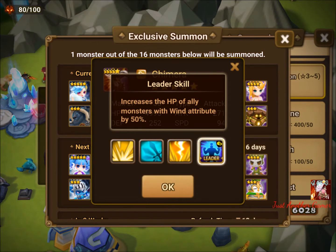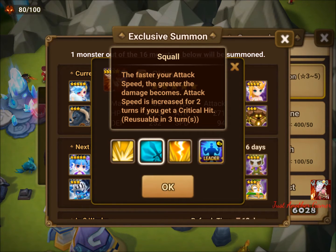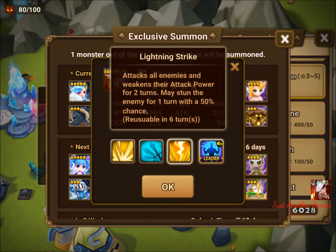The wind Chimera has a leader skill for all allies for 50% HP. The first skill puts a DoT, the second skill increases damage with speed, and if you get a critical hit you also get a speed boost — which could make it permanent. So build this guy with as much crit as possible, because if you miss the crit you lose the speed boost and defeat the purpose.